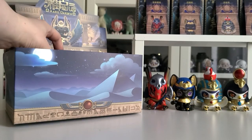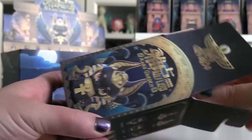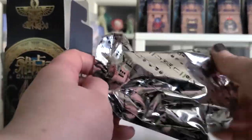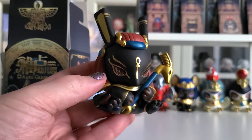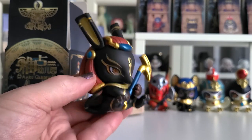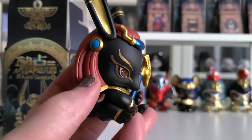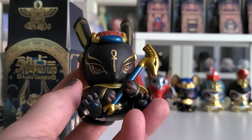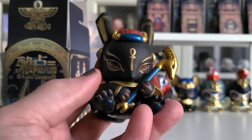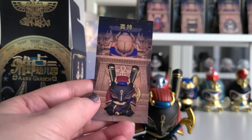Let's get into the fifth box — we're almost at the end of this video. I'm really excited to see who we're going to get next. Oh wow, look at this — so this is the regular color for Set. So we have the chase color variation and then we have the regular color variation. Which one do you like best? I really like black and gold details together so I do like the original one, but the chase one is super cool and special looking — I think I might have to go with the chase. Let's have a look at the card.